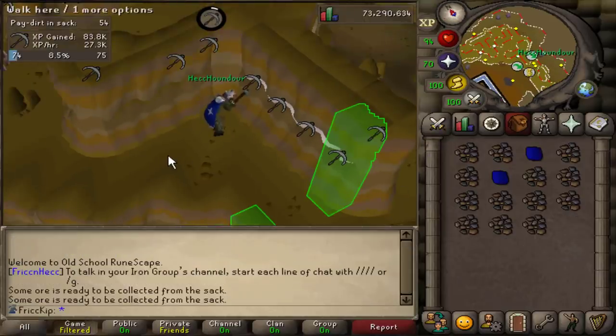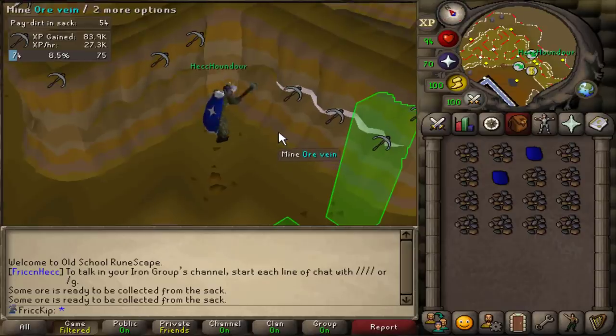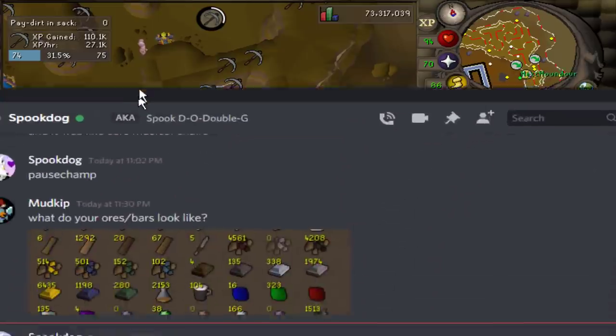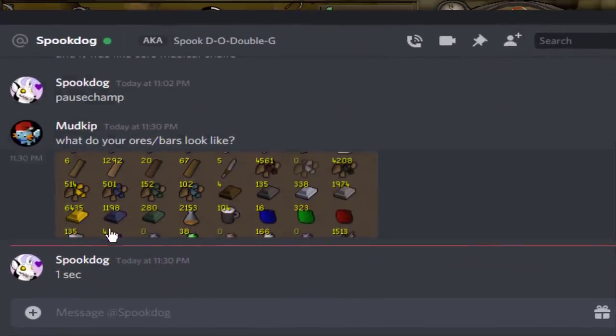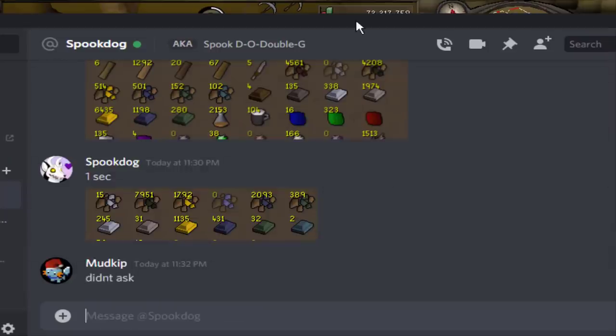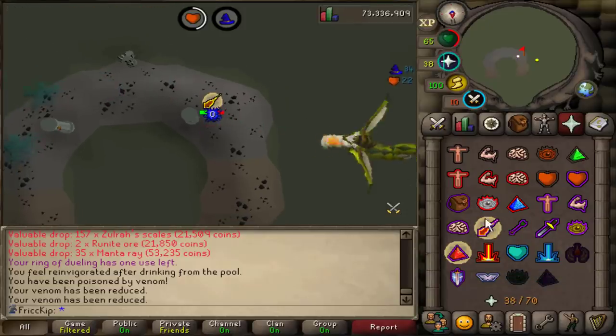I saw a sapphire on the ground and realized it was Spook who dropped it because she's the only one here mining with me, so I picked it up. It's such a weird feeling picking up random items off the floor on an Iron Man. But doesn't she realize that could be rings of recoil? I asked Spook what her stacks of ores and bars look like — got her. One more hit, any second we're about to get the magic level.